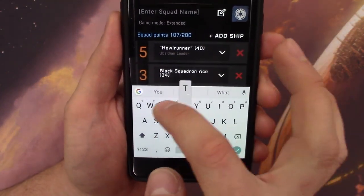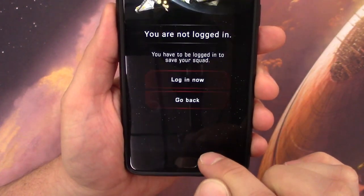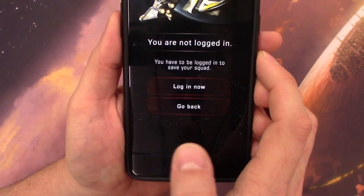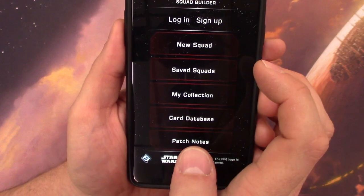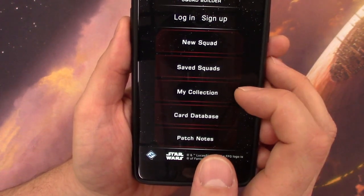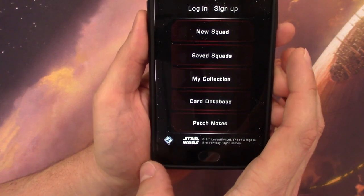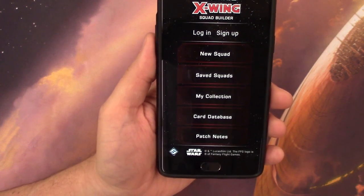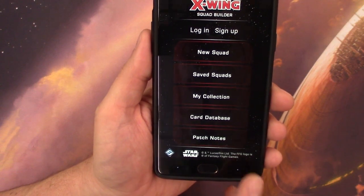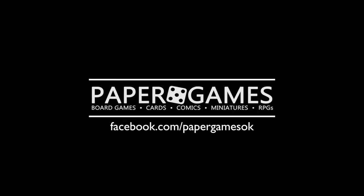I do like that I can name my squad — that's helpful, and especially useful when I can save my squad. But again, I have to be logged in to save it. I should be able to save this locally just for the convenience factor. I've only had the app for a little bit, but we've been waiting a long time for it. For it to come out with these UI issues is pretty unfortunate and I think it will put a damper on the X-Wing 2.0 community. Hopefully FFG takes the criticism they're getting and reads the reviews in the app store. I wish I could click the back button to show you those, but unfortunately I can't — and I would really like to see that fixed.